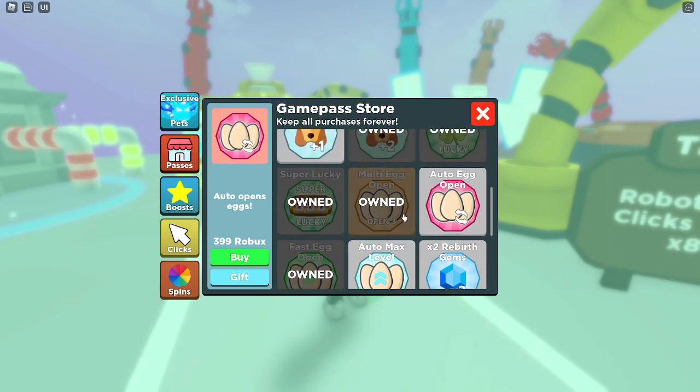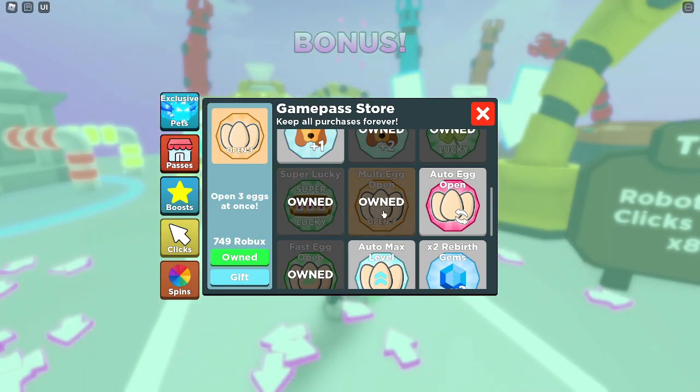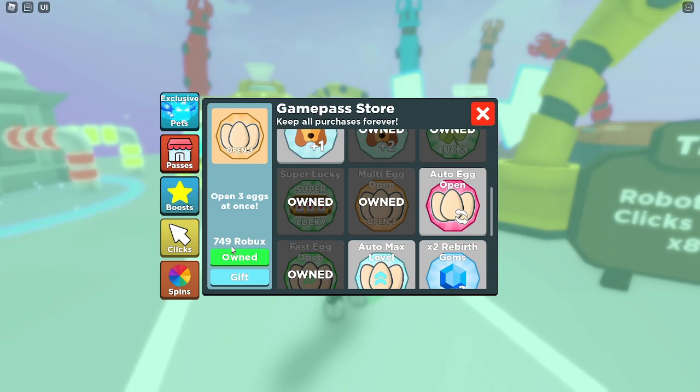We also have fast open and multi egg open — one of these two game passes is definitely going to be very very useful when you first start playing. The multi egg open is 749 Robux and the open eggs much faster is 249 Robux, so in total together they are 1,000 Robux which is about $12.